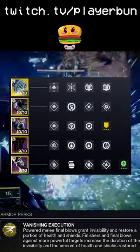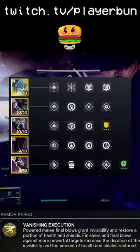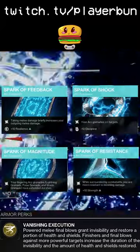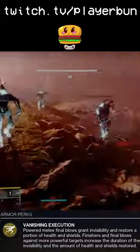Here are my mods — I focus on ammo economy and keeping myself alive with extra healing and resistance in case I mess up an interaction and don't have invisibility. The aspects I use are Flow State and Lethal Current. The fragments I use are Spark of Feedback, Spark of Shock, Spark of Magnitude, and Spark of Resistance. No artifact mods synergize directly with this build, so feel free to use authorization mods as needed.